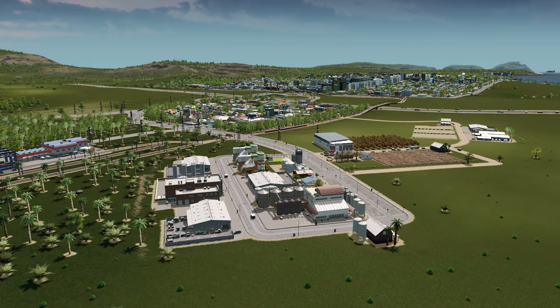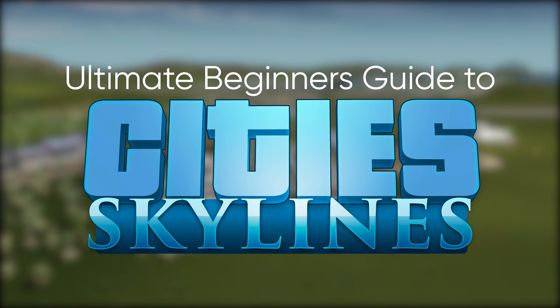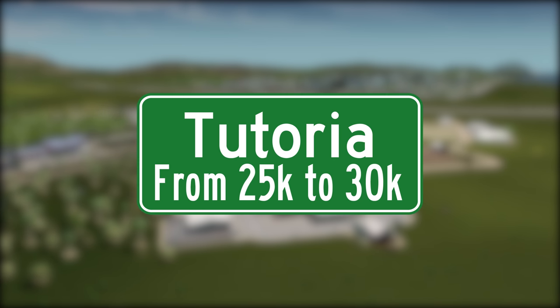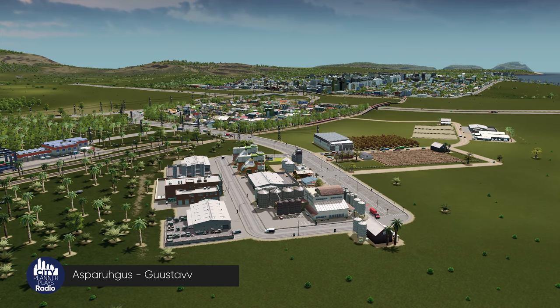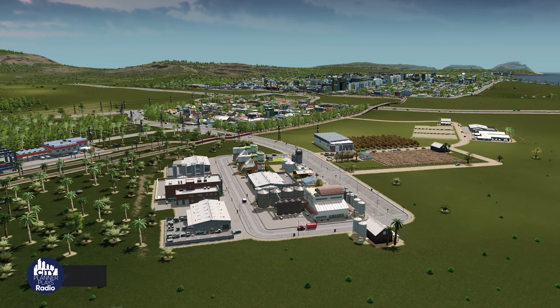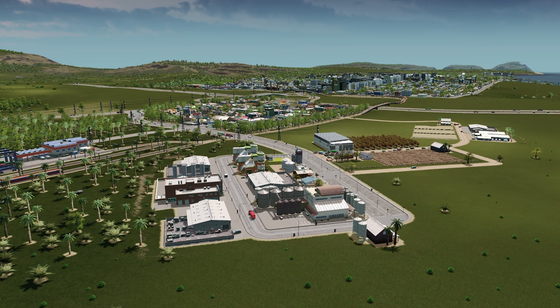Welcome back to City Planner Plays where we're creating the ultimate beginner's guide to Cities: Skylines by building the city of Trittoria. In the previous episode we introduced the Industries DLC, and today we're continuing by building an ore industry and an oil industry. We'll also look at some free features that came with this DLC: tollbooths, marking buildings as historical, postal service, and the cargo airport.